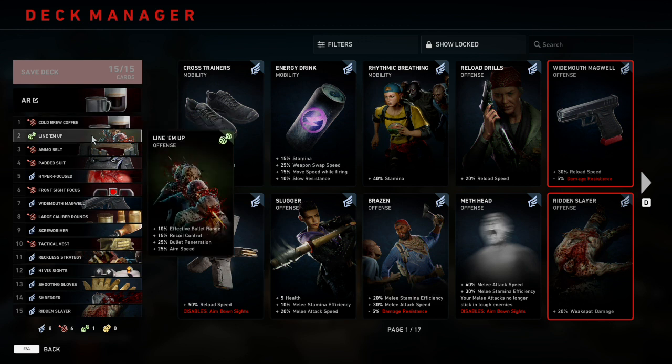Number two is going to be Line Them Up, which gives us plus 10% effective bullet range, 15% recoil control, and 25% bullet penetration and aim speed. This is in here because it gives us aim speed, which is one of our key categories, plus better effective bullet range and recoil control. Effective bullet range also lets us play a little farther from our enemies, and the farther we are, the safer we're going to be — we just don't want to be 6,000 feet away trying to snipe them.